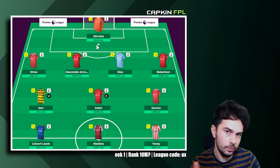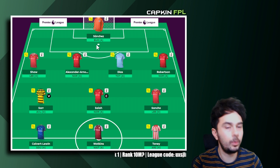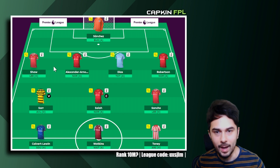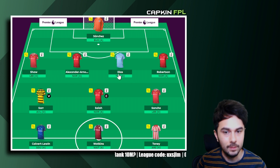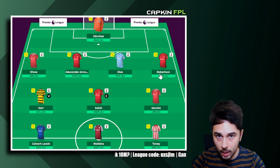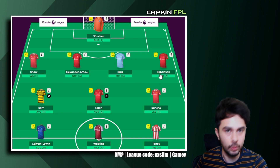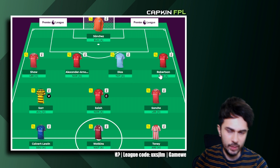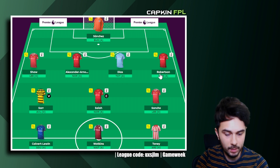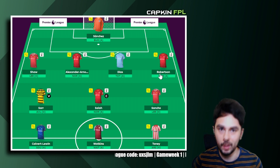With COVID cases dropping in England we may not need a bench goalkeeper as a safety net, but we'll see. For the defence I went with a big three at the back — Luke Shaw, Trent, and Diaz — and I added Robertson. Other players like Kufao, Luka Dean, and Matt Target are options, so I could downgrade Robertson and bring one of them in, switch to a 3-4-3 formation and bring Rafinha back, or use that money from Robertson elsewhere.